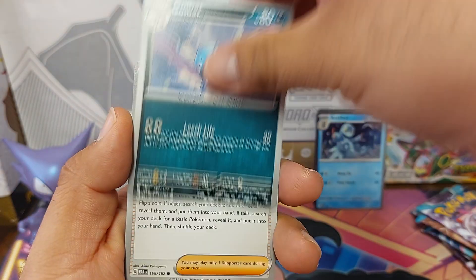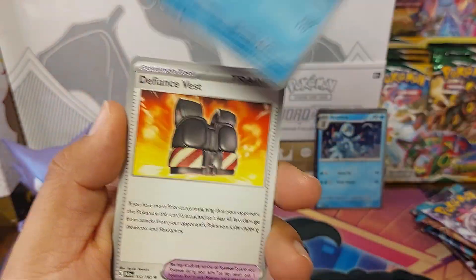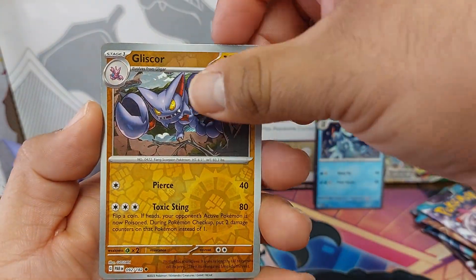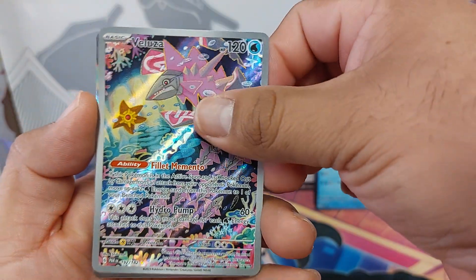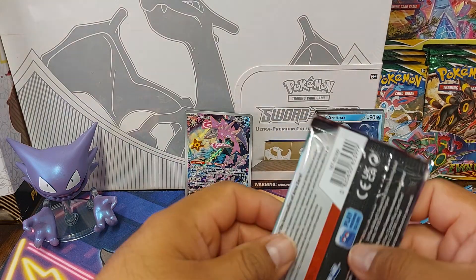Artillery, Golbat, Larry, Yamask, Vanillish, Defiance Vest, Durant, Gliscor reverse. We got a Velooza and a holo Kingdra. So one hit so far.